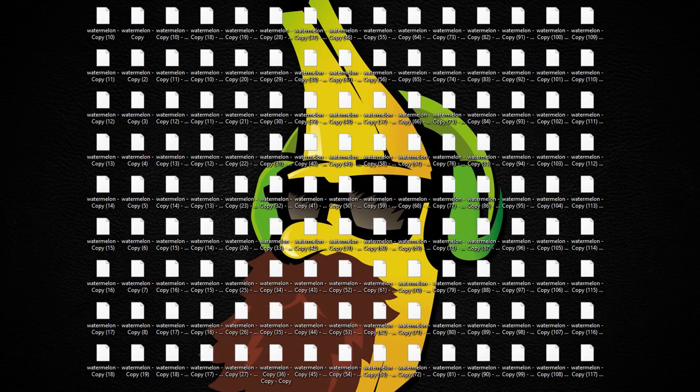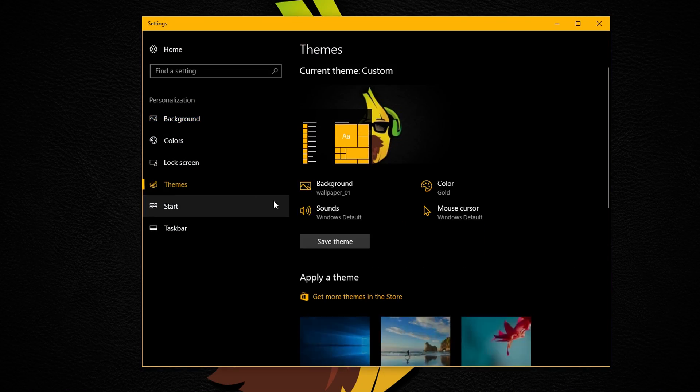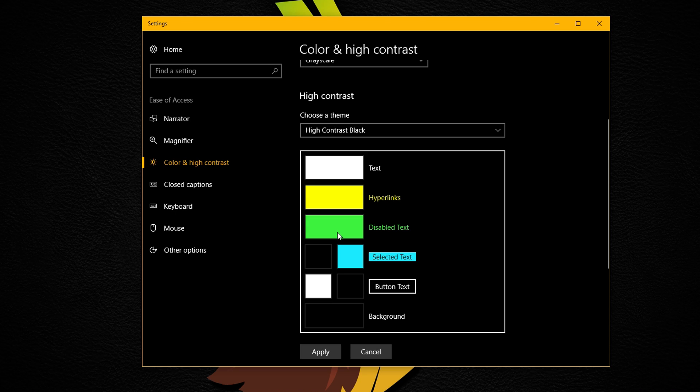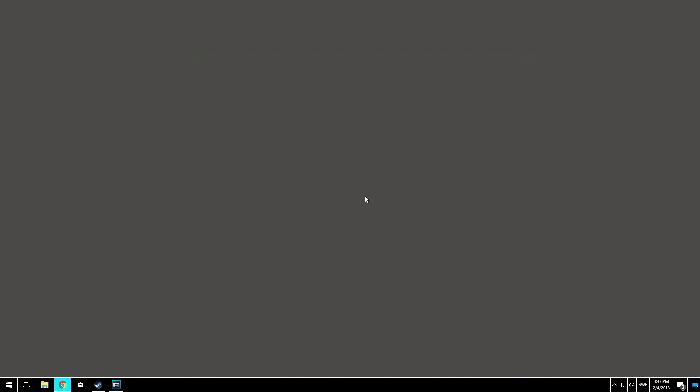And number 5: having fewer things on your desktop can actually make your game run more smoothly. Even changing to an ugly grey old theme on Windows will boost your FPS in game. But most importantly, if you have many things open, at least minimize them or exit everything that you don't need open.